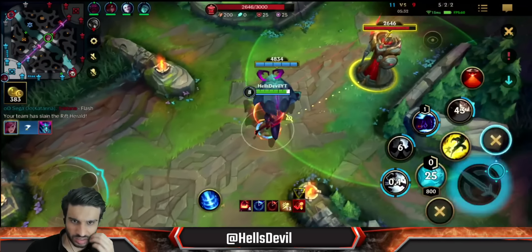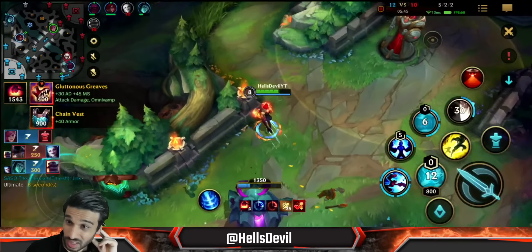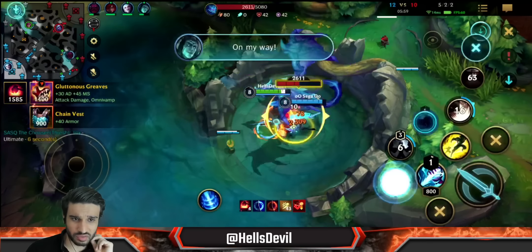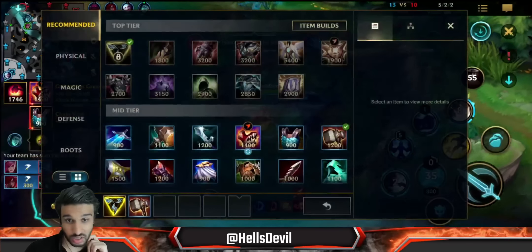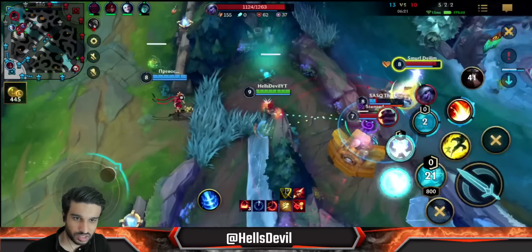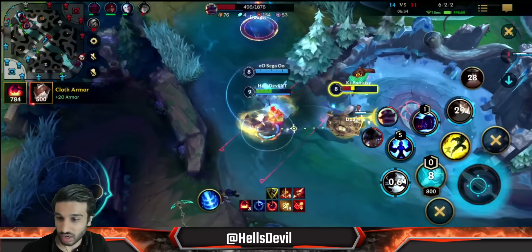There was a very low HP Tristana but I didn't see where she was so I continued pushing. I tried to flash on her but she didn't show up — she wasn't stupid and didn't fall for the bait. Starting the Dragon here is a little risky because Twitch could be coming, but I realized they didn't have vision here so I wasn't afraid. Katarina just one-shots him — Katarina hard counters Twitch because she can one-shot him and constantly dashes around, easily dodging Twitch's ultimate basic attacks.